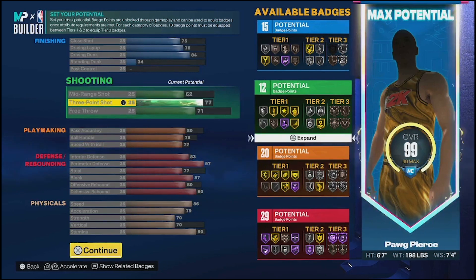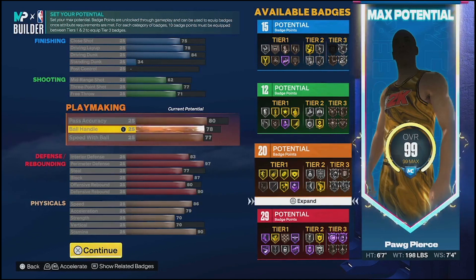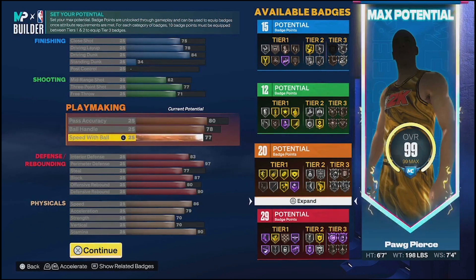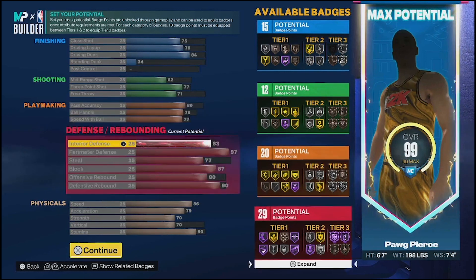Looking at playmaking: you have an 80 pass accuracy, so you get gold Dimer and gold Floor General tier one. I personally run both those badges for my teammates just to make it easier on them to shoot - especially if I'm driving and dishing while they're leaking out or going corner on a fast break. It just takes some pressure off them. 78 ball handle, 77 speed with ball - you do get Zach LaVine packages and Michael Jordan's dribble style, which are great for six-seven builds.